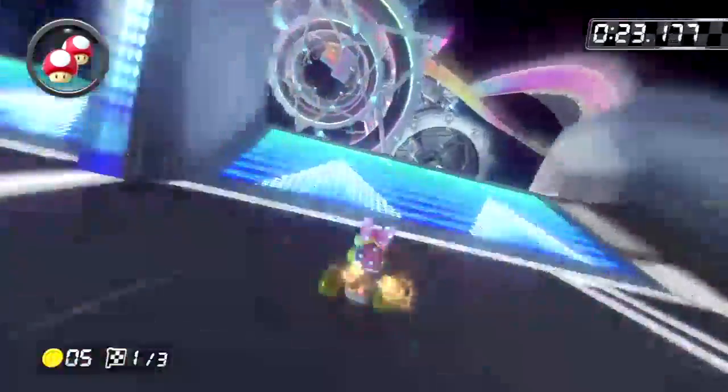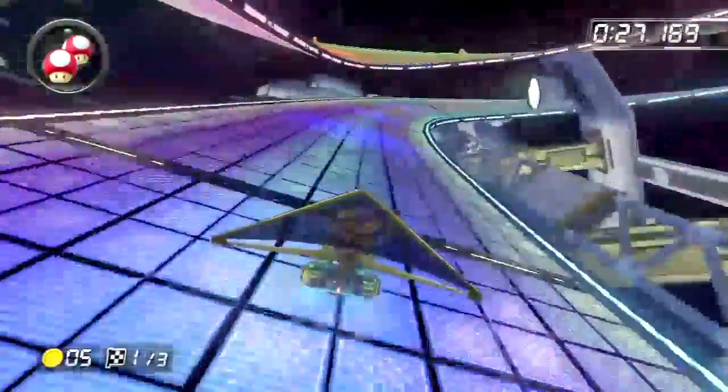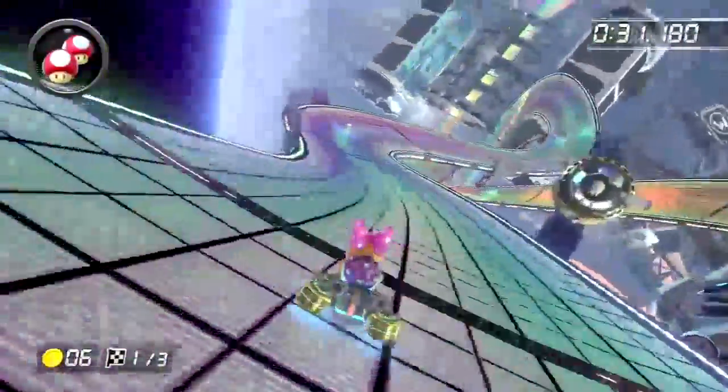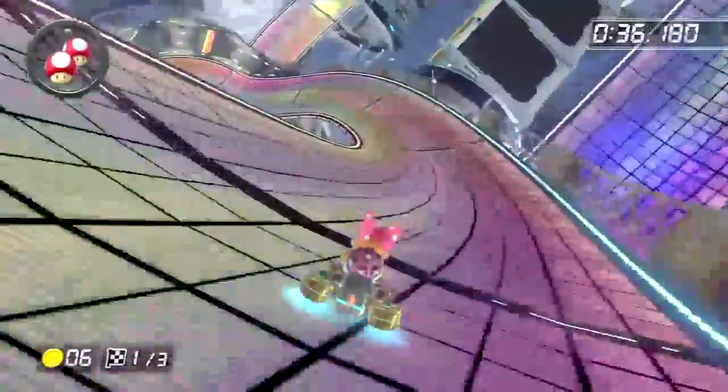Let me see if I can get the gold glider out again. Shabam! As you can see, it's more black than gold. It really has gold linings, but it's just really more black than gold.